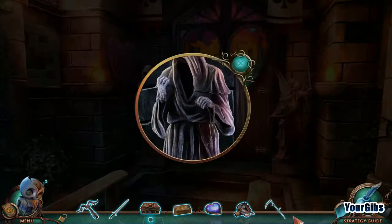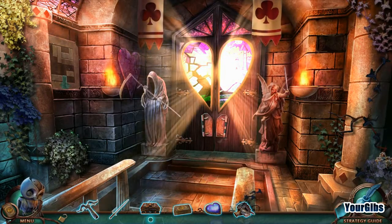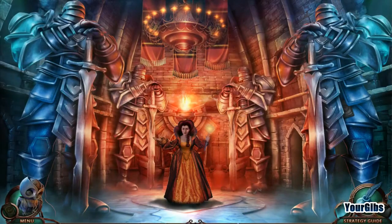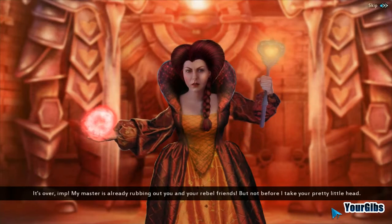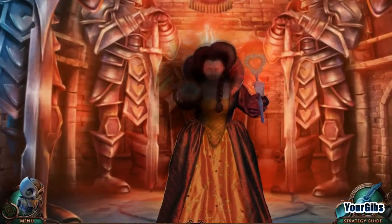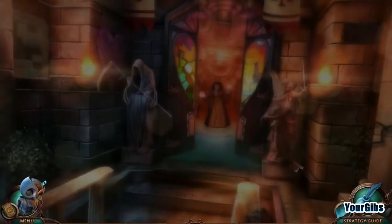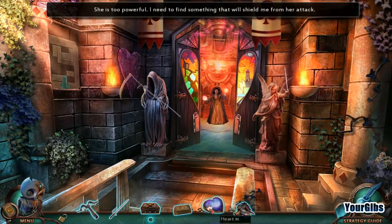There's the Evil Queen. Hi there. It's over, Imp. My master is already rubbing out you and your rebel friends. But not before I take your pretty little head. More cards. She knocked me back — that can't be good. She is too powerful. I need to find something that will shield me from her attack.